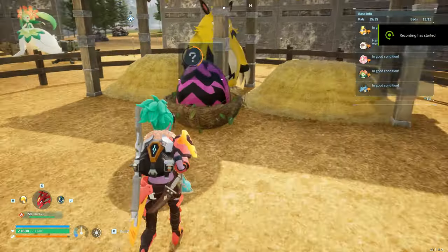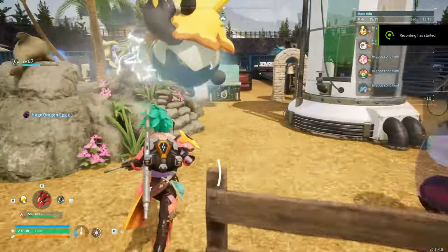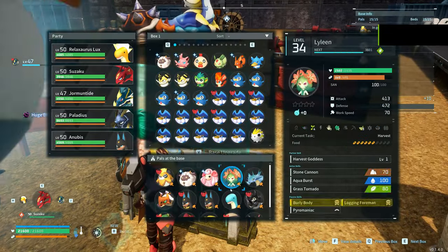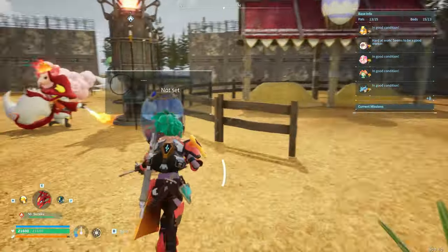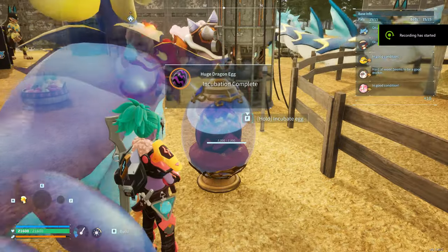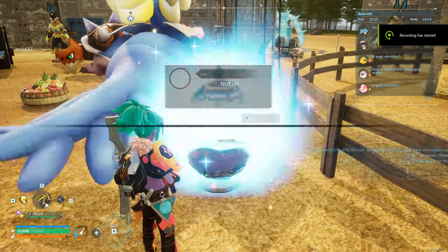In the third pairing, we'll take the same Grisbolt that we just hatched and mate it with a Relaxosaurus. Lock them in the farm, wait a while, and voila! A different huge dragon egg comes out. Once this egg finishes incubating, say hello to your brand new Orzerk.